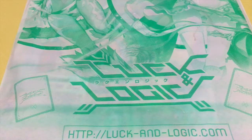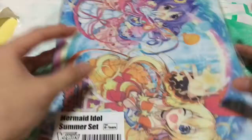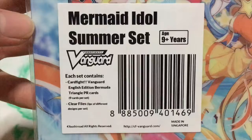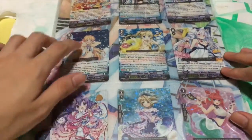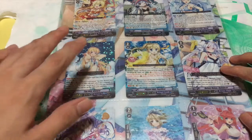we'll be doing a special unboxing today. This is just a plastic bag, so let's get it out. Here it is — this is the Cardfight Vanguard Mermaid Idol Somerset. You can see it has the Cardfight Vanguard logo down there. You can see through and there are nine PR cards included here.